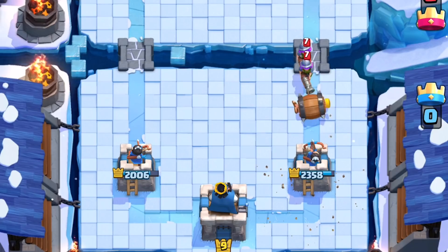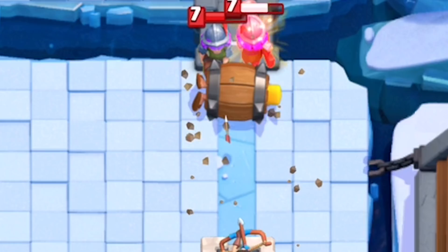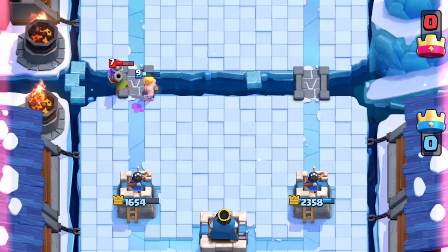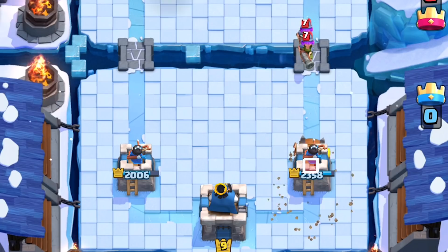Against a Three Musketeer push, the Barbarian Barrel can actually take care of two unprotected Musketeers. It's important to note that knockback is the only true stun in the game that resets your attack frame back to zero. If you plant it slightly too high and miss the knockback attack cancel, the first Musketeer will land the hit on the tower, and the second Musketeer will actually be pushed to safety out of range of your tower — resulting in 700 extra damage. Timing and placement is key.